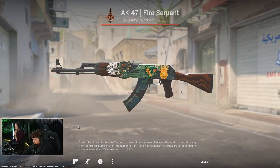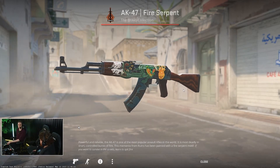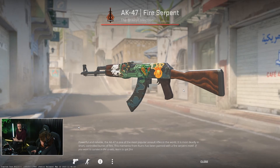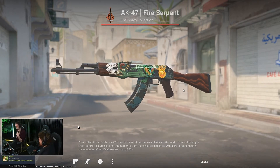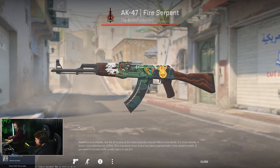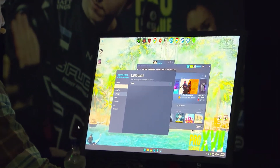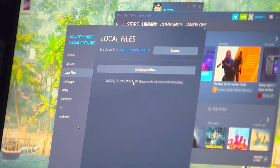I hesitate to say this, but I will for the viewers at home that want access to Source 2. If you want Source 2 and you don't have it, there is a chance. We found a couple of us last night didn't have it, and then we validated our game files — Verify game files, which you can do on Steam. Then we restarted and launched, and we had it. So for people who don't know, you go to your library, Counter-Strike Global Offensive — it's right here, you can see it on the monitor. Properties, Local files, Verify integrity of game files. It will take like five to ten minutes.